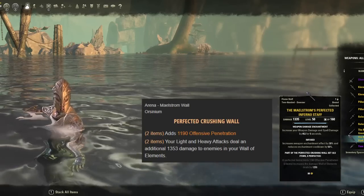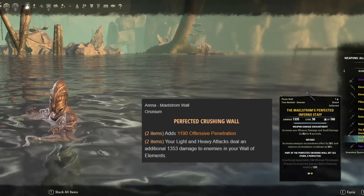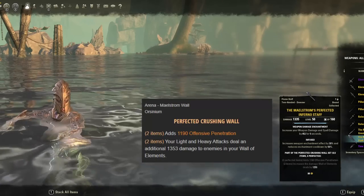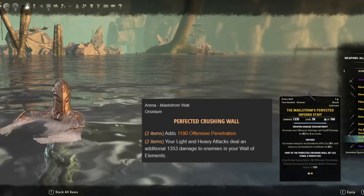After Update 35, the Maelstrom Staff tooltip reads: increases the damage of your wall of elements by 1250 — which is pretty much it.